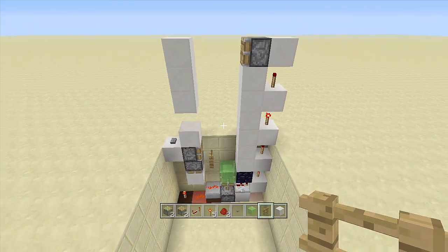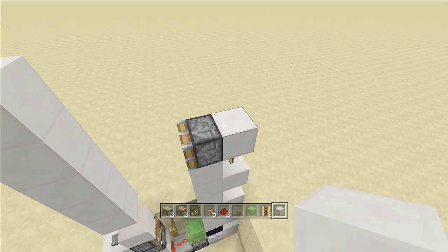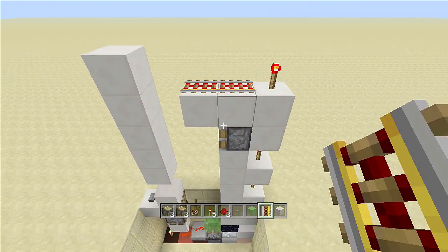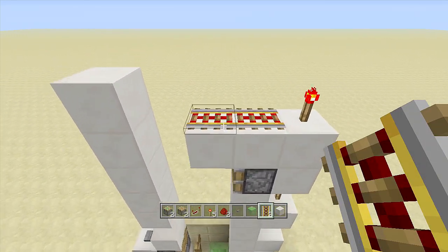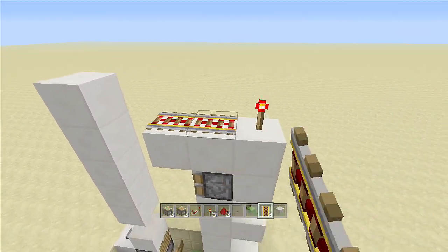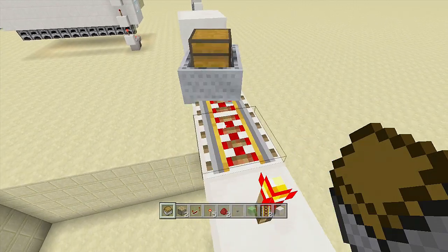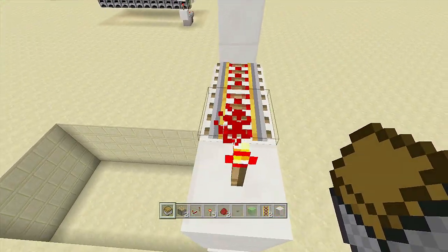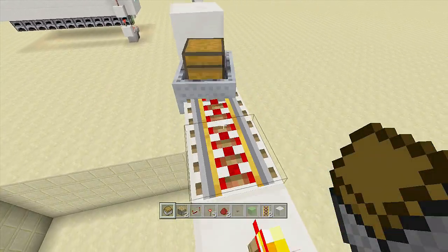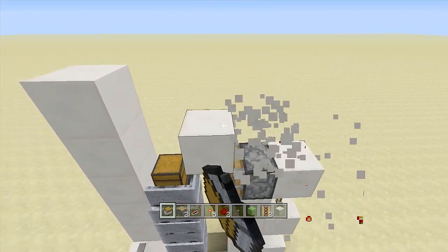Now all we have to do is put in our mine carts with chests. Come up at least two more blocks, then place three blocks out — one, two, three. Place a redstone torch off the back side to send power, then place in two powered rails. I recommend two rails because sometimes they snap the opposite direction with just one. Take out your mine carts with chest — I'm putting in all seven. Place your mine cart with chest and push it so it falls all the way down until it hits the fence. Do that seven times.